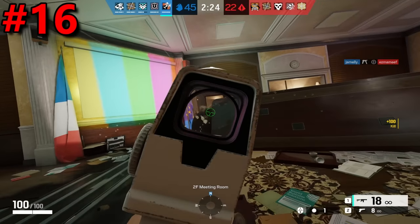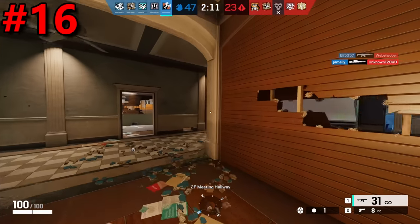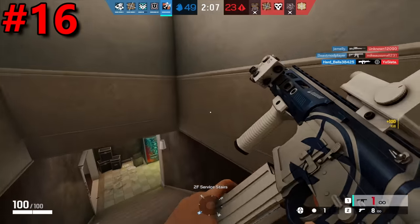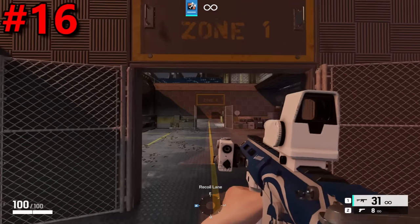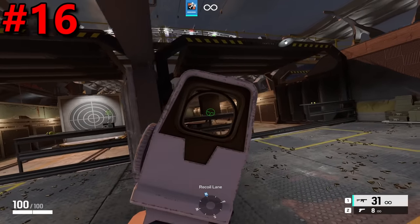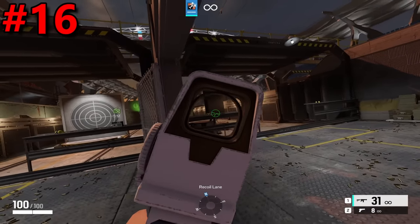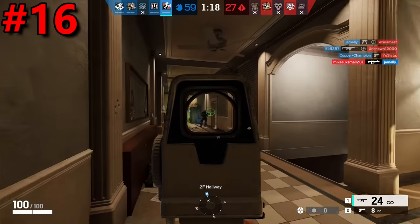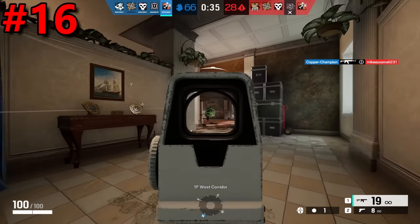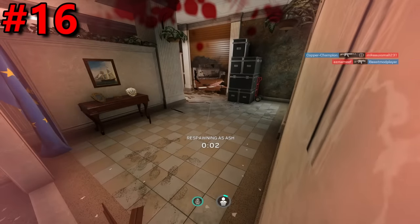Coming in at the 16th spot is the Hollow D. The reason for the Hollow D getting this low on the list is mainly the fact that its housing is absolutely humongous. This sight's housing covers a significant portion of the middle of your screen, which means that when you're peeking an angle, your sight is actually going to be covering a lot of what you're peeking. On top of that, it also covers a significant portion of the bottom of your screen, meaning that when you're peeking a staircase, this sight can actually get you killed a lot of the time.